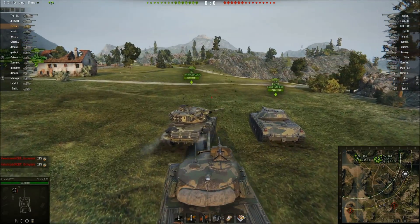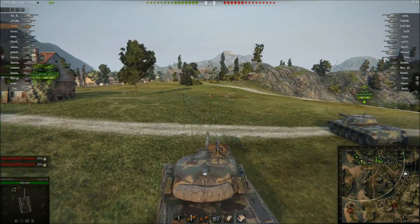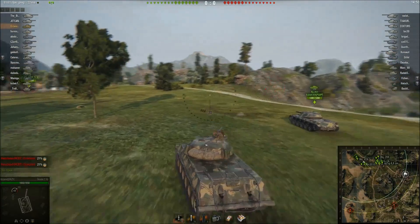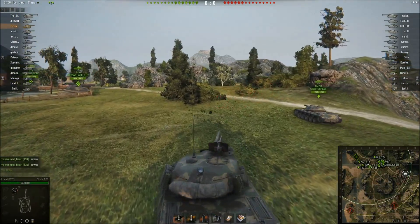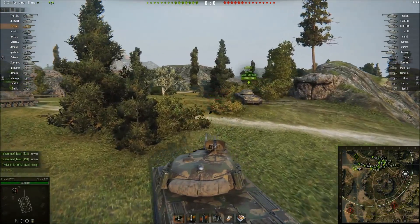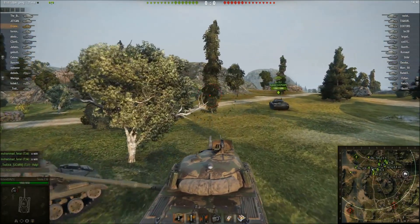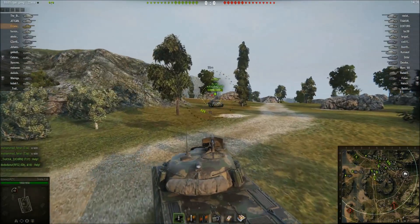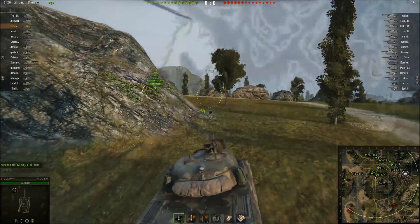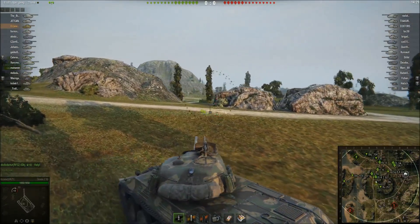We're going towards the hill because it's an encounter battle, and most of the time the enemy team completely ignores the hill — they either go next to the cap circle or on the island. Most of the time the hill is left unsecured, and it's still one of the best ways to win a game, even in encounter. So let's go up the hill and see what's happening.